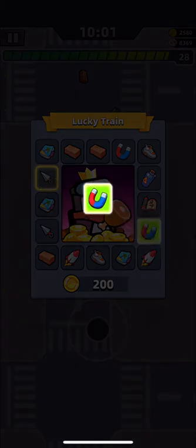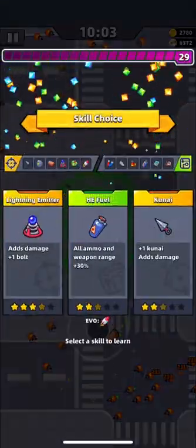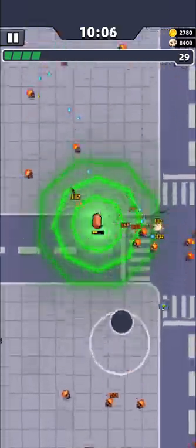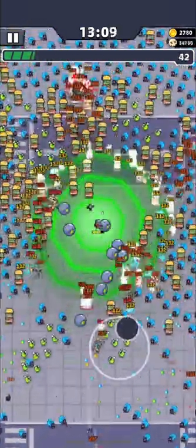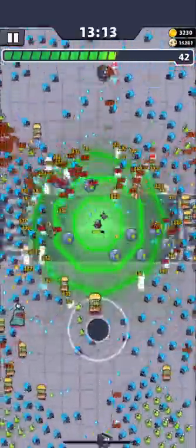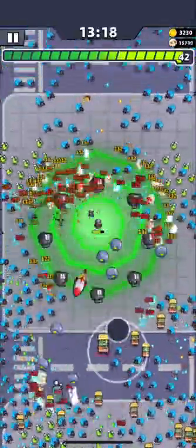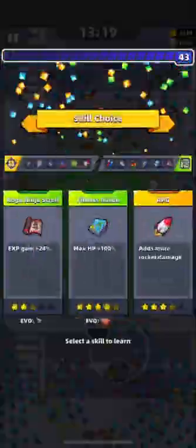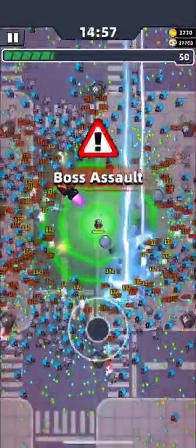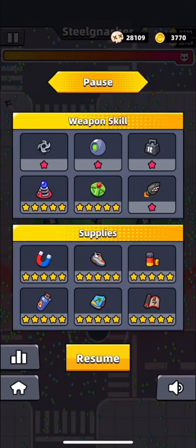The last five minutes are the hardest because enemies are very strong and there are tons of them. In the first two minutes of this phase you will still have a chance to upgrade your bricks to dumbbells and soccer balls to quantum balls — you will definitely need them to survive the last three minutes. As you can see, there are tons of different enemies running at me, but dumbbells push many of them back and quantum balls kill the front rows so they cannot reach me.